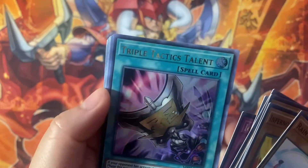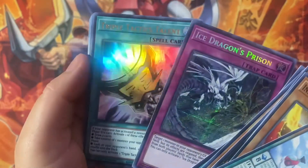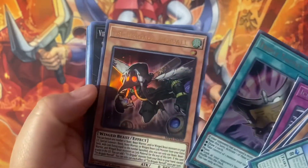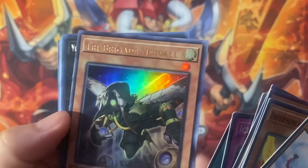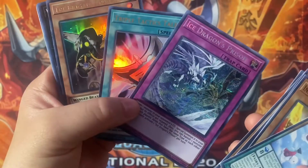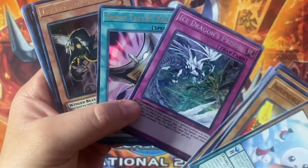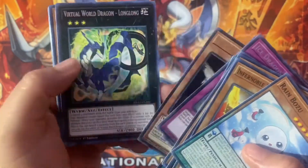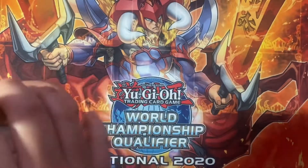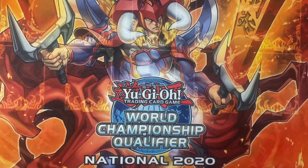Oh my gosh, followed by Triple Tactics Talent — oh my gosh, that's insane! Got both of these in the same pack. The only thing that could make this better is if I pulled a Cross-out Designator right after. Unfortunately we got a Tri-Brigade Nervall, but very very good pack — both of these cards were money cards when they first came out. Very very nice, good way to end our first tin.